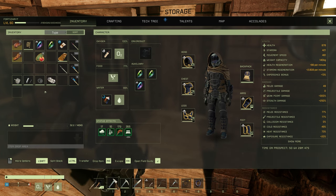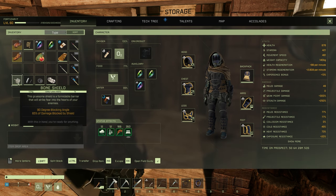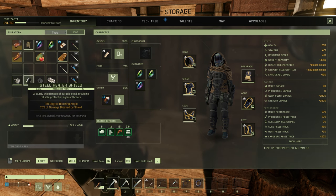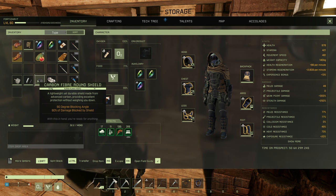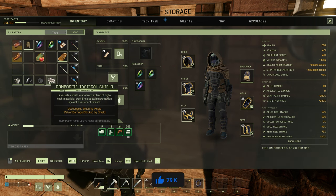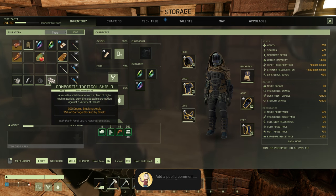Let's take a look at all four shields currently in the game on the Experimental Branch. The Bone Shield gives you a 90 degree blocking angle with 65% of damage blocked — that's the TR1 shield. The TR2 Steel Heater Shield gives 125 degree blocking angle with 75% damage blocked. The new TR3 Carbon Fibre Round Shield grants 90 degree blocking angle and 90% damage blocked. Finally, the Composite Tactical Shield is the TR4 shield with 200 degree blocking angle and 75% damage blocked.